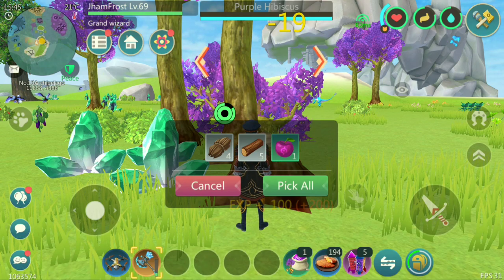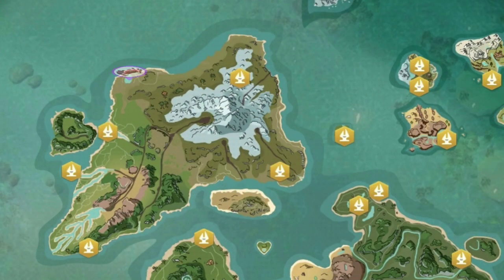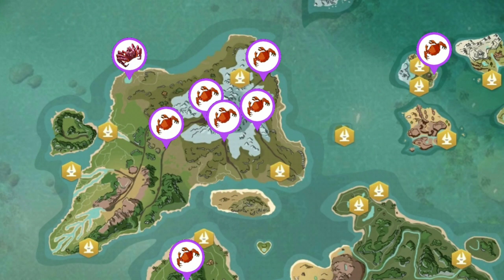Collect Purple Fruit by chopping Hibiscus Trees. You can fish King Crab and Hairy Crab in the following spots.